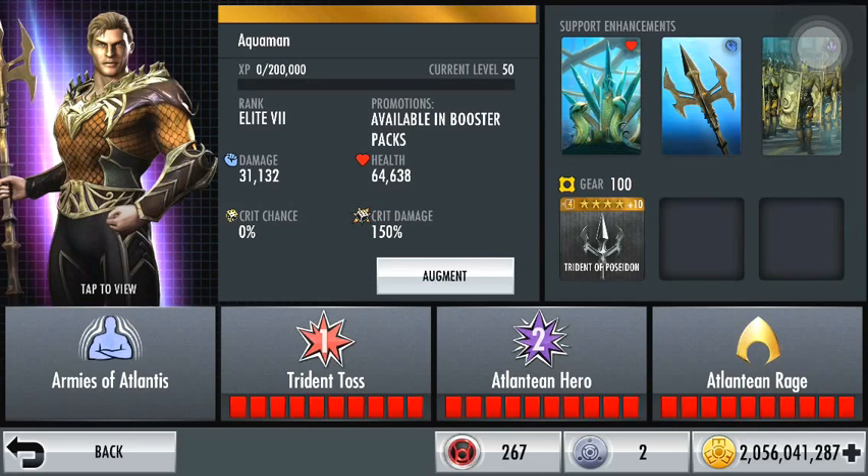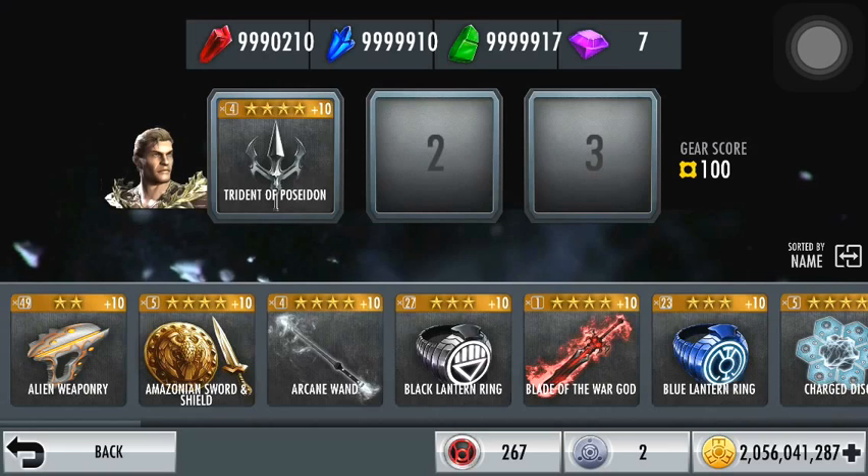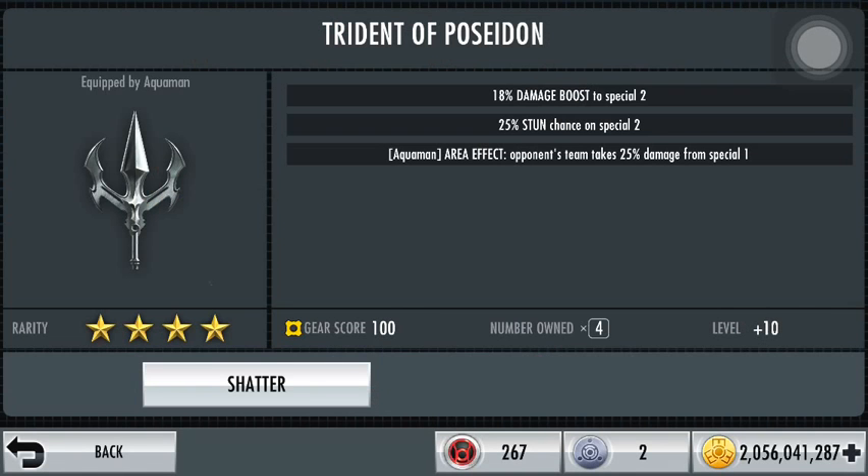He also has his own gear card, which I have maxed out, of course. It gives an 18% damage boost to special 2 and a 25% stun chance to special 2, as well as giving Aquaman the ability to deal 25% damage to the opponent's team when he uses his first special.